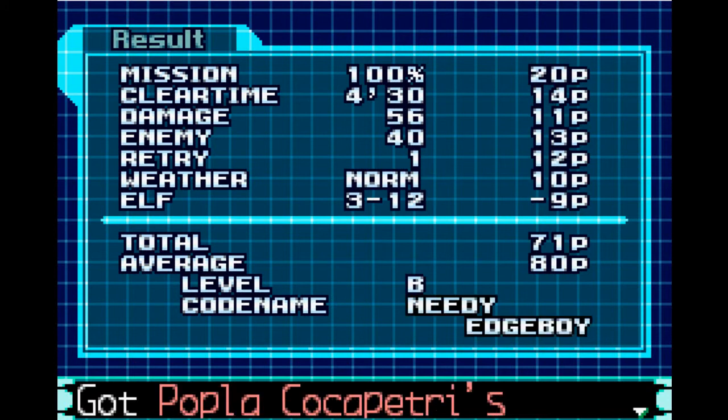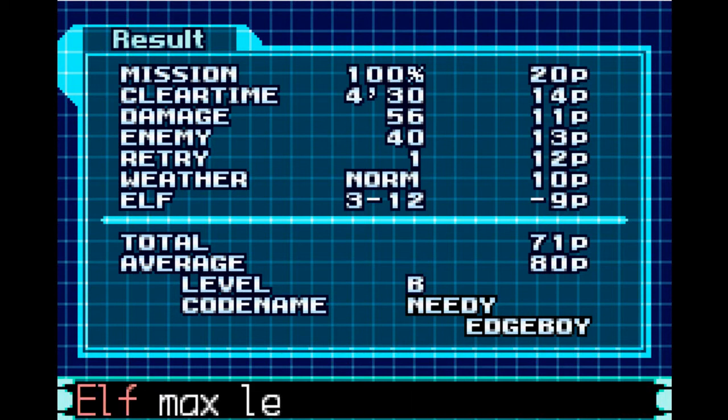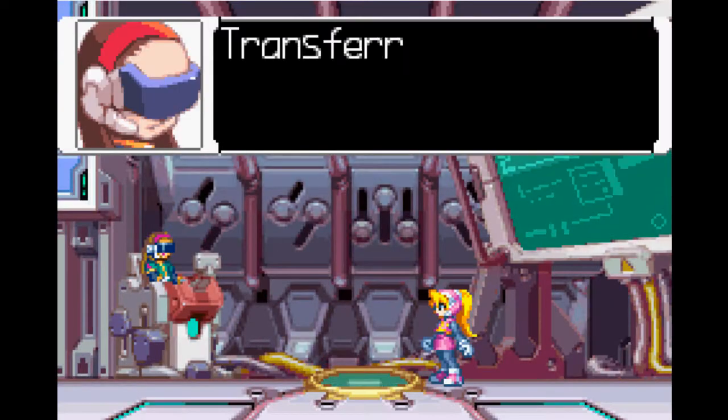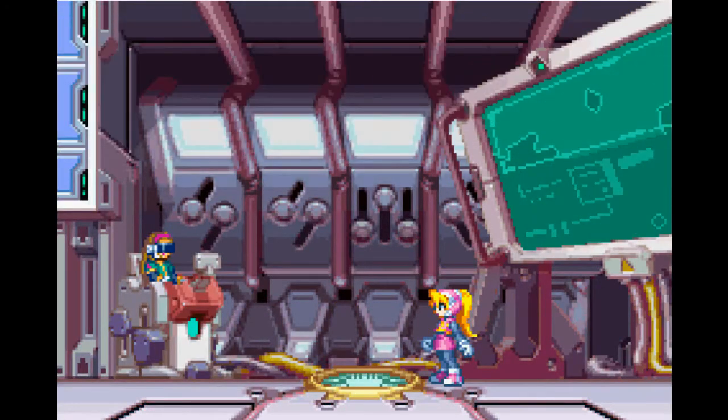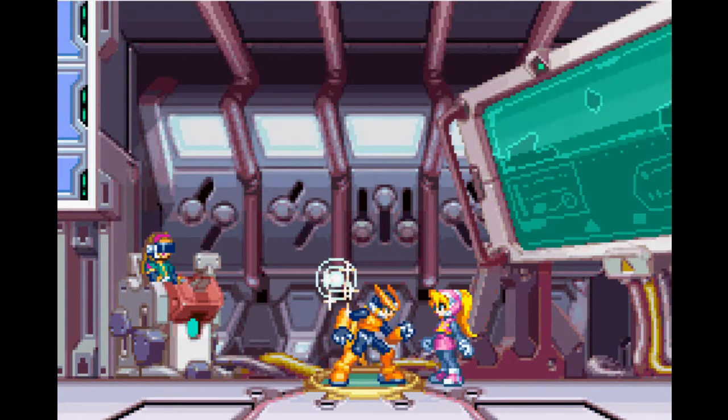We got Poplikaok Petri's EX skill, which is pretty much a time-stopper attack of some kind — I never really use it. Ganblum's attack was that sky attack. We've actually destroyed half the Mavericks now, so it's time for the mid-stage cutscenes.